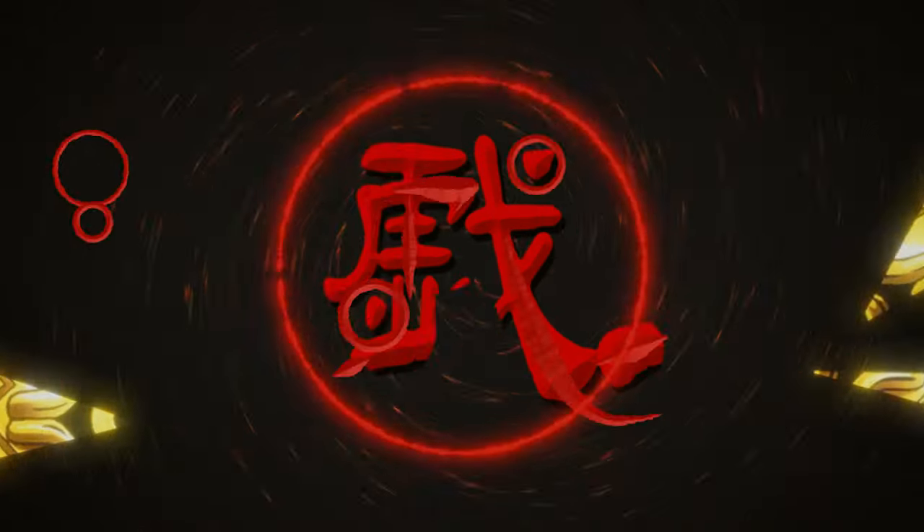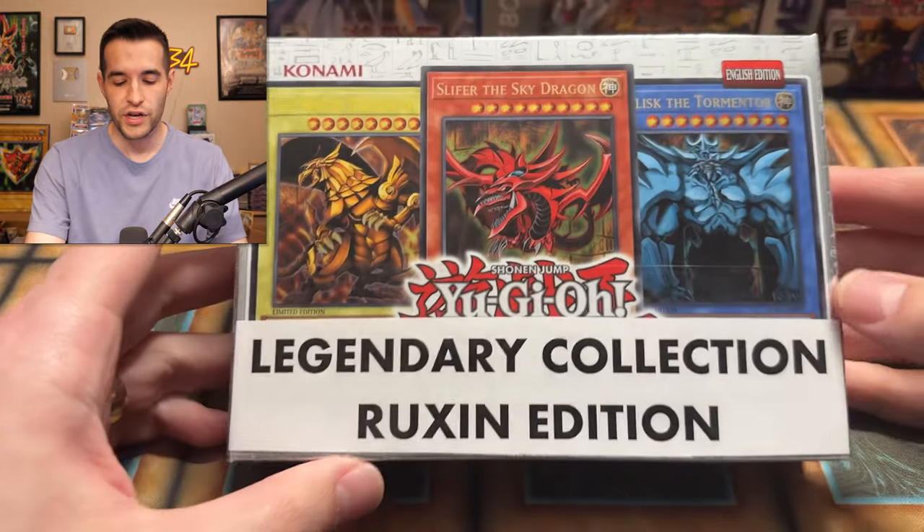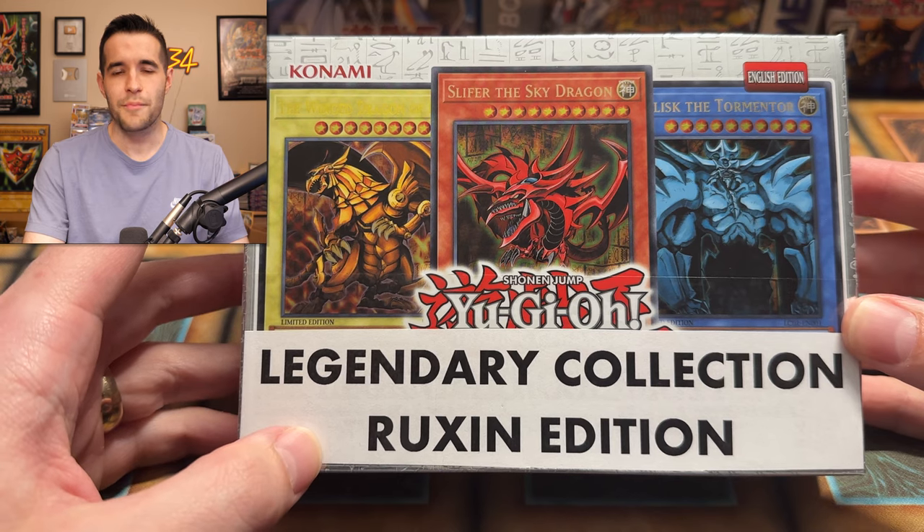In today's video, we take one of Yu-Gi-Oh's best products and make it even better. What's up guys, we're back with another insane opening video. In this video, we have taken Legendary Collection 25th Anniversary and turned it into Legendary Collection Ruxin Edition. You're just gonna have to watch the video and find out what that means.